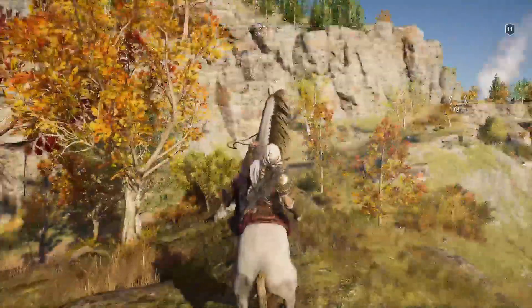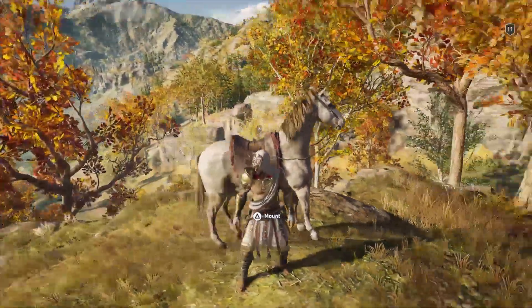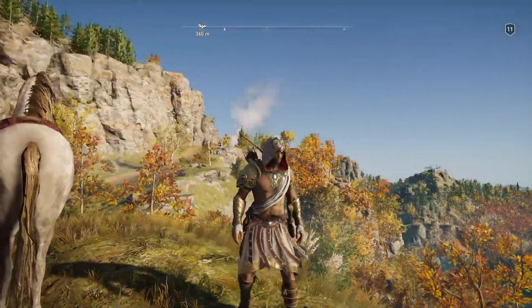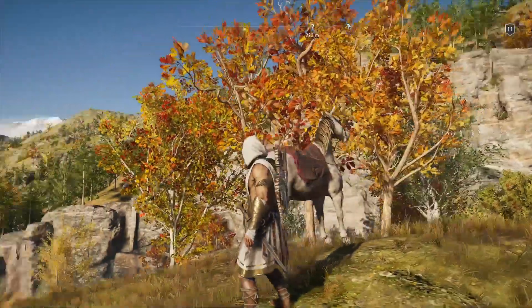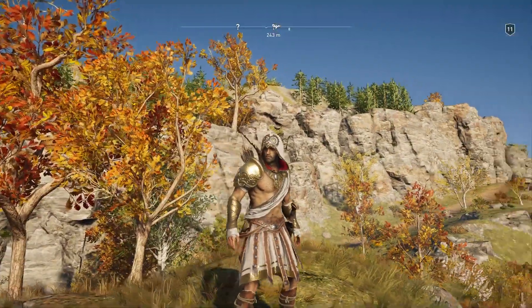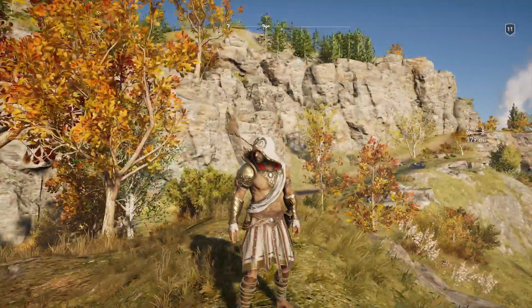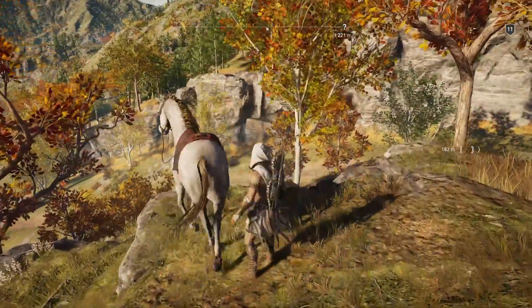Before we even get started, I want to show you guys this new outfit I bought. I switched it real fast but I had to, because this has to be one of my favorites so far. Even though it's an owl, it gives off that Assassin's Creed vibe so much — like how a Greek assassin should look. It has that blood red inside of the hood, reminds me a lot of Ezio actually. It looks great, it's becoming one of my favorites.